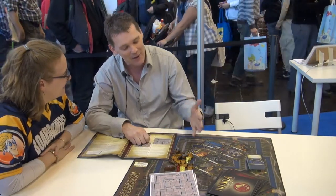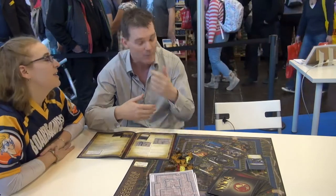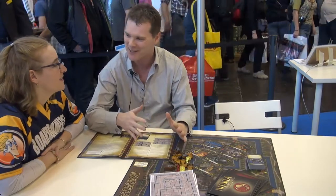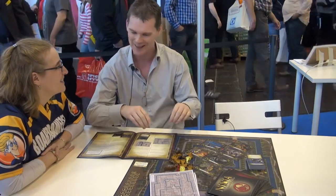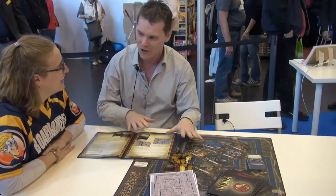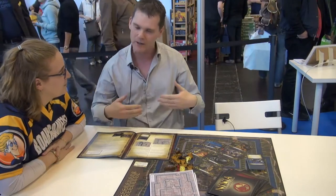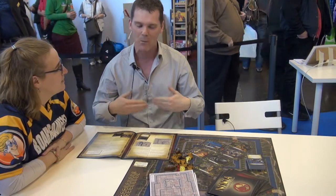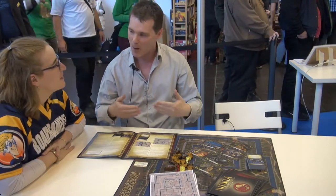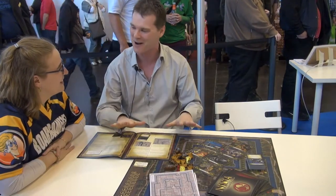Playing both sides, it's quite an interesting game because it feels different. When you're playing the Ninja, you're really on tenterhooks — it's like every move is a little adrenaline surge, because the guards might hear you, or if you try moving too quickly there's a patrol coming. I think the guard is a much more measured, patient role, but when you get the opportunity you need to get the Ninja fast, because they disappear again really quickly.